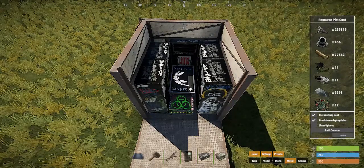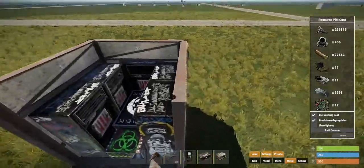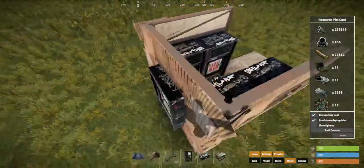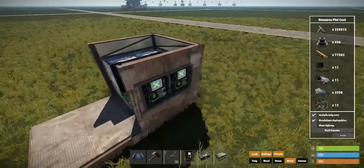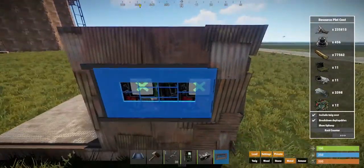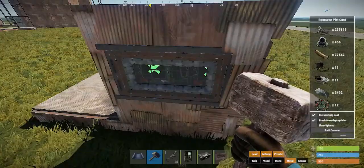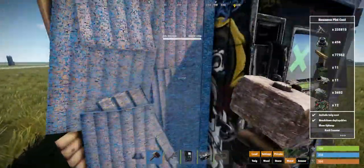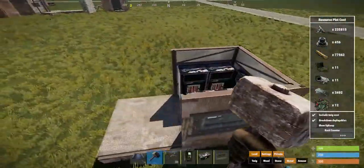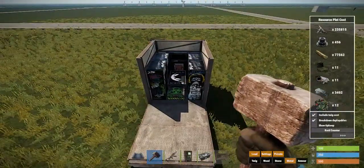There are two things to note with this. First off, you're gonna need a window on each side as you can see, and you're gonna need a door. So if you put this in a three by three, I would recommend having a window here so they can't just break the vending machines. You could upgrade that wall to armor it if you wanted to — that's up to you guys.